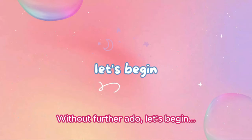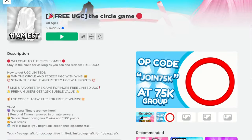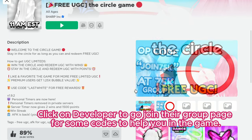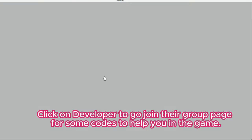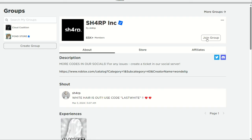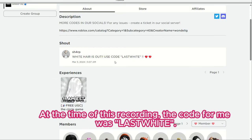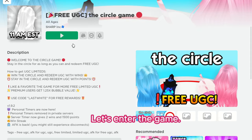Let's begin. Go to this free UGC Circle game. First, you'll want to scroll down to Developer and click on Developer to go join their group page for some codes to help you in the game. Here you will see an updated code to use. At the time of this recording the code for me was 'last white' — you may probably see a new code when you visit. Now let's enter the game.